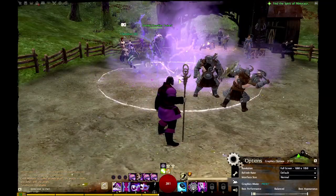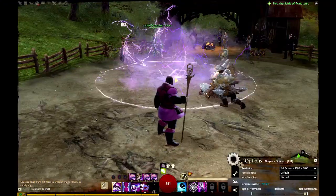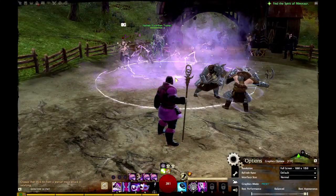Here's one of the cooler-looking spell effects in the game on low settings, and here it is on high settings. Notice the increase in fog, refracting light, and lightning tendrils.